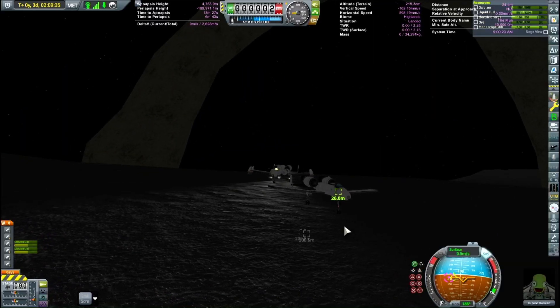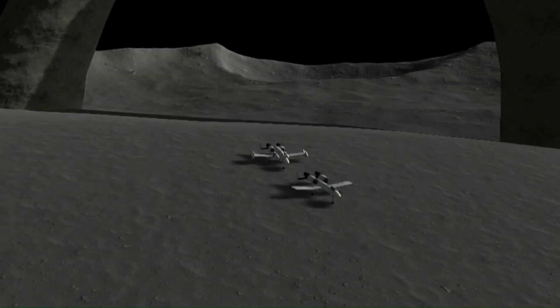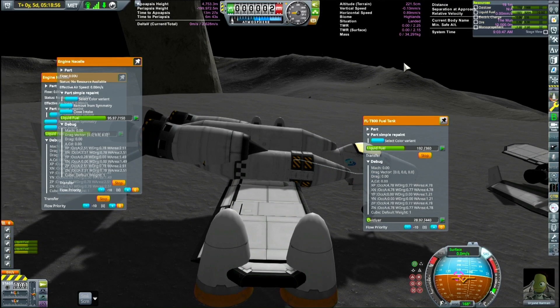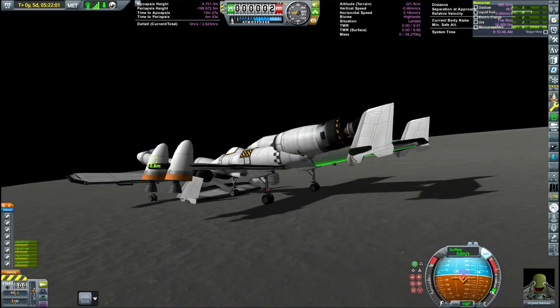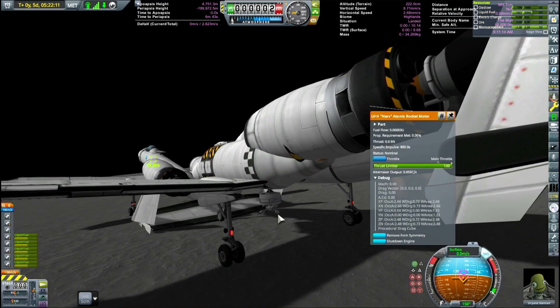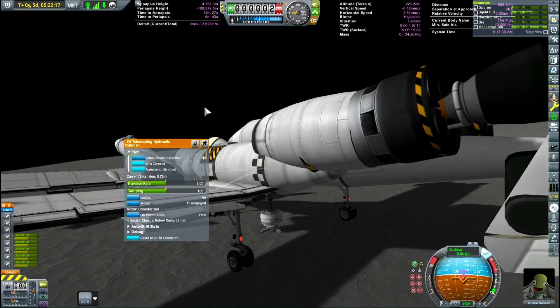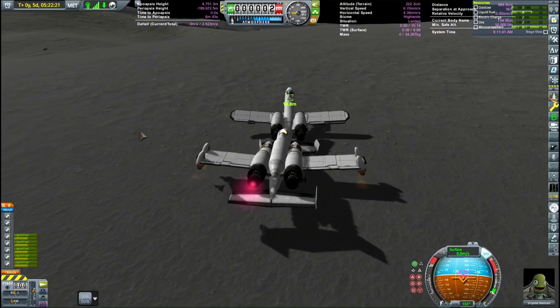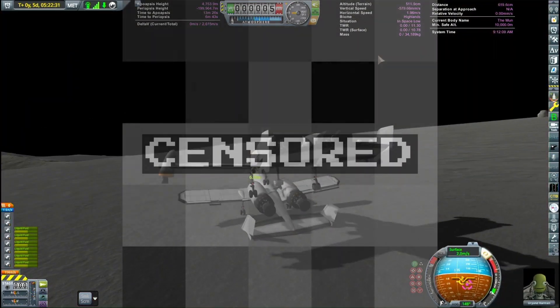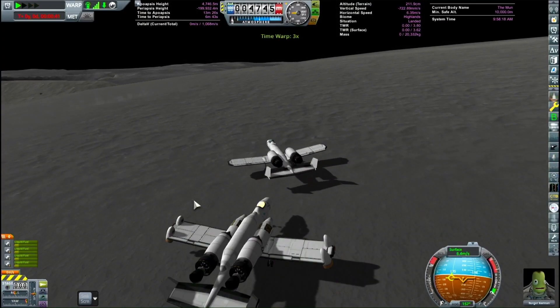Here are our two A-10s — our heavily modified alternate history A-10, and our regular, much more normal A-10 SSTO at the Mun Arch. Both have Brrrt cannons. Here you'll see the fascinating display of nature that is the VTOL shuttle SSTO A-10 — that's a big name — attaching to our beautiful regular A-10. Damn, nature is beautiful, isn't it?